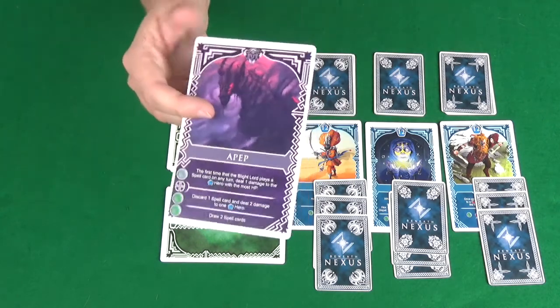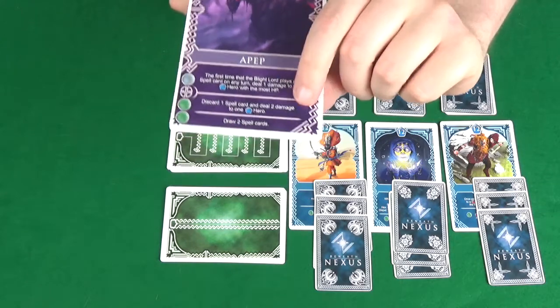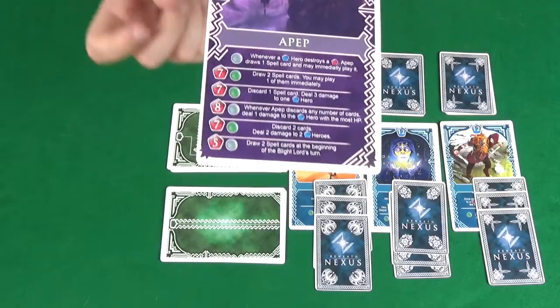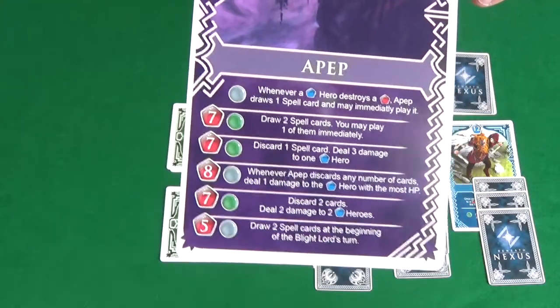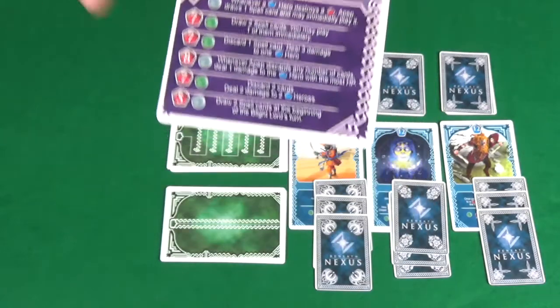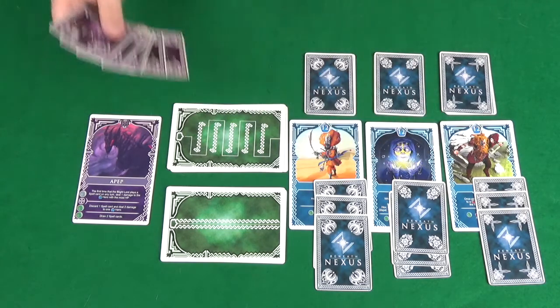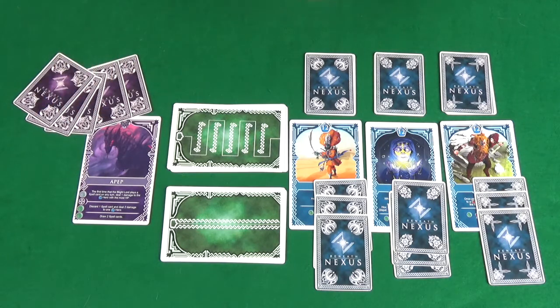The Blight Lord sheets have two sides: the Blight Lord side, used for the first two encounters, and the Blight Lord master side, which has a lot more rows and is much harder for the final encounter. Their starting hand is two plus the number of heroes — with three heroes, they get a starting hand of five spell cards.